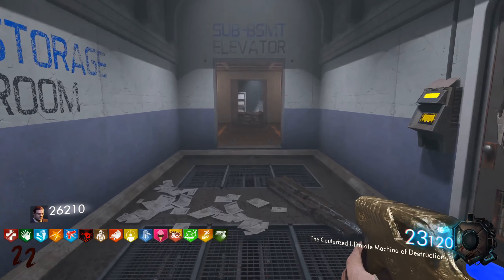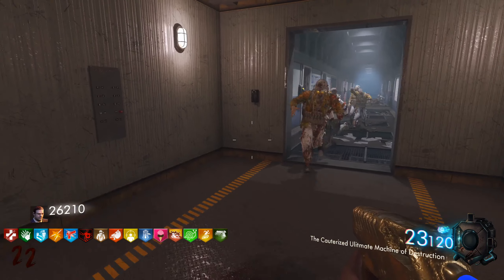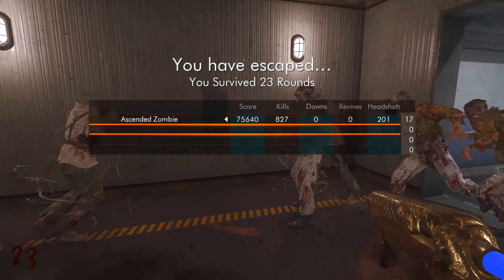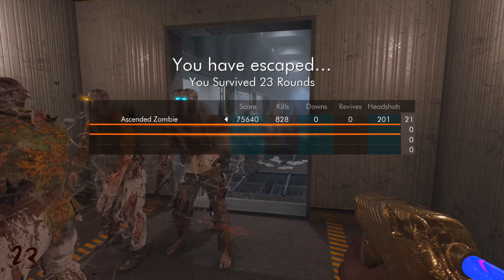If you've gotten this far, congratulations — you have completed the Five Labs Reimagined Easter Egg. There is also a Bible ending right here for $50,000 in the elevator if you wish to do that. Thanks for watching everybody, that's been my quick and easy tutorial on Five Labs Reimagined. I hope this helps. Ascended Zombie out.